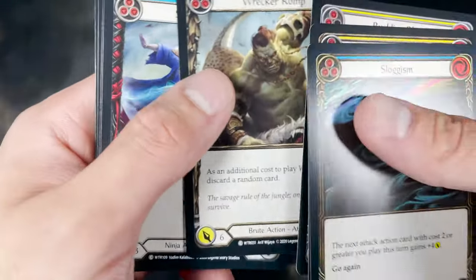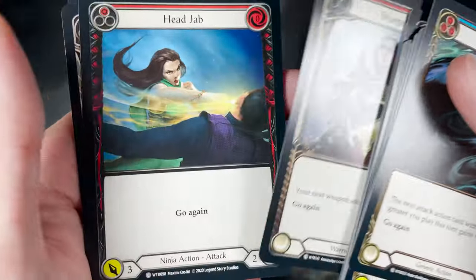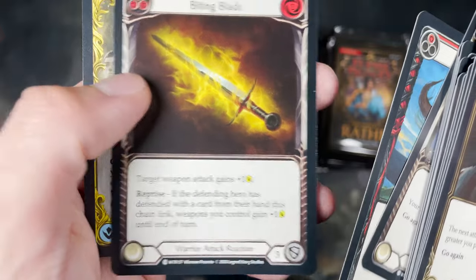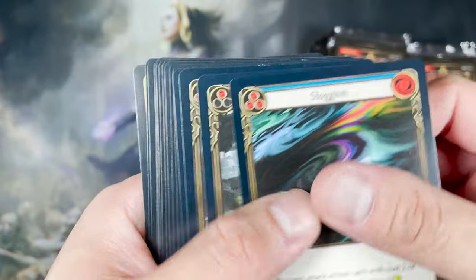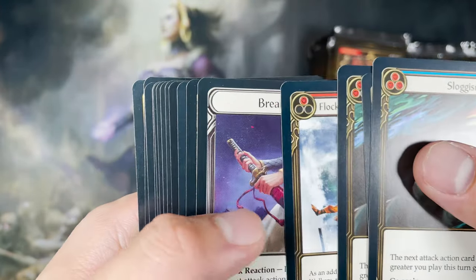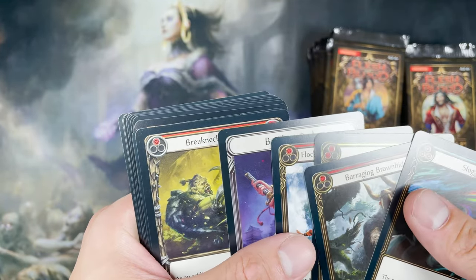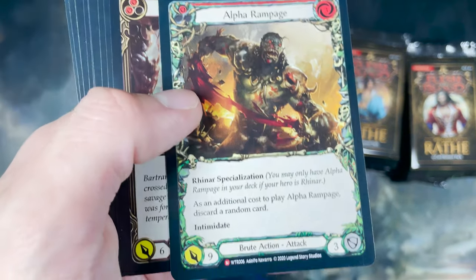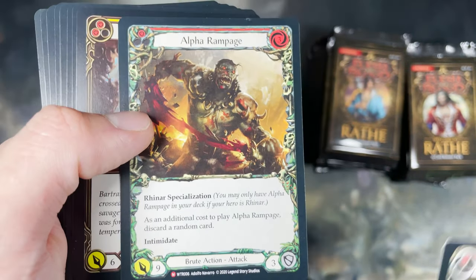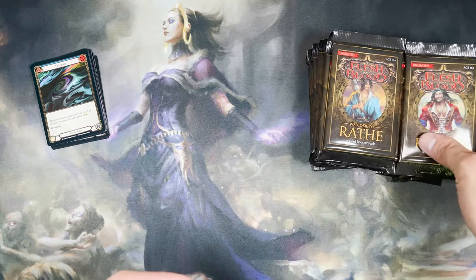All these are commons: Surging Strike, Sharpen Steel — all commons. The token is the T card. That's all common. Then there's the rare. Counting cards: one, two, three, four, five — the sixth card is a majestic. The sixth and seventh cards are the ones we are looking for. Let's put the majestic aside.